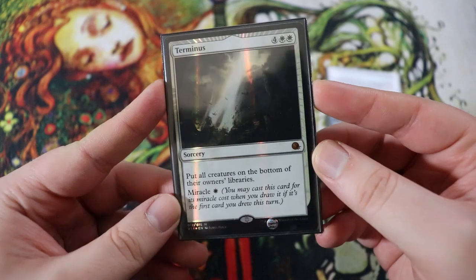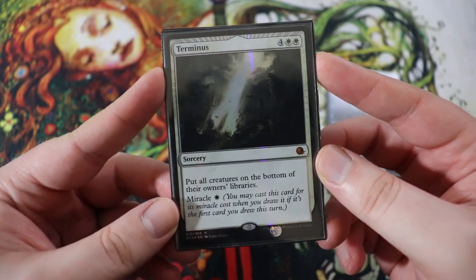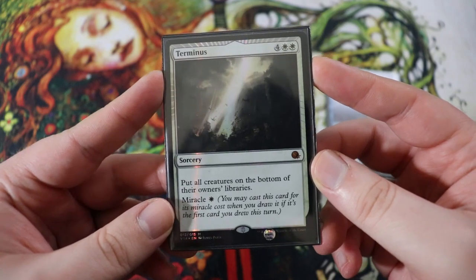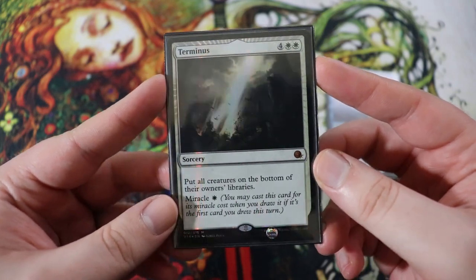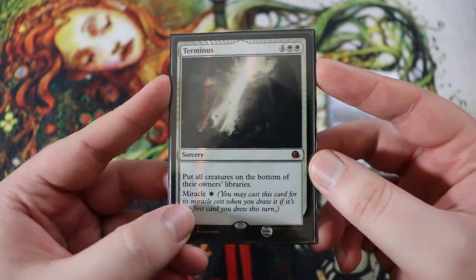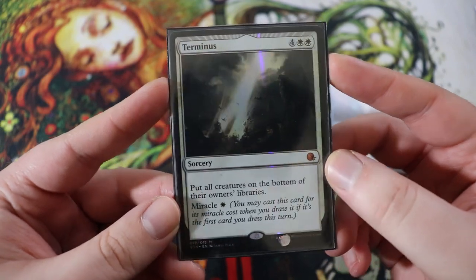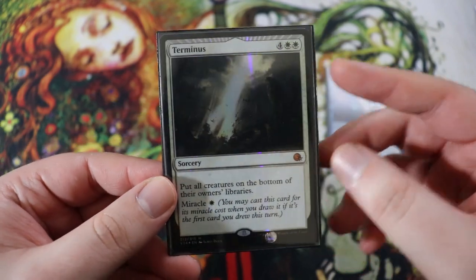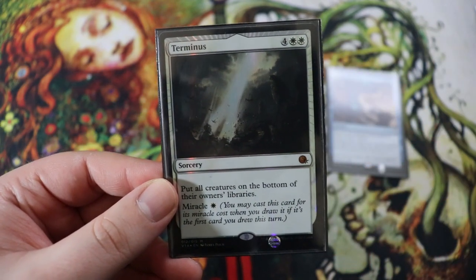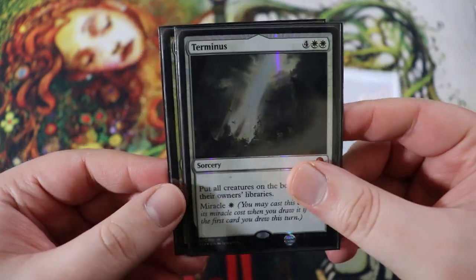Next is Terminus — another miracle. This is a six drop, four of any white white sorcery. Put all creatures on the bottom of their owner's library. This is a really good one — it just gets rid of everything. It gets around indestructible, and it has a miracle cost of a single white. So you can use Aminatu's plus one to put it on top of your deck and then draw it to play it for the miracle cost.